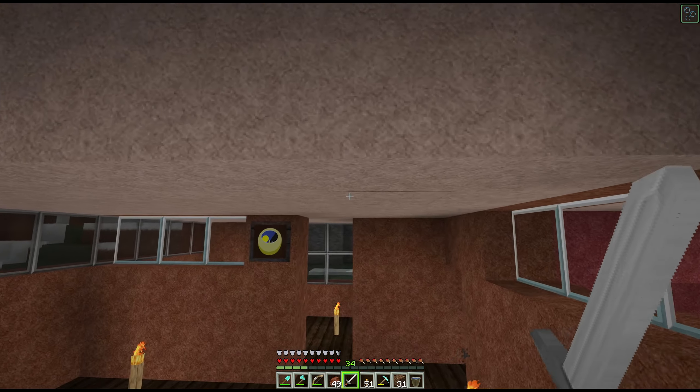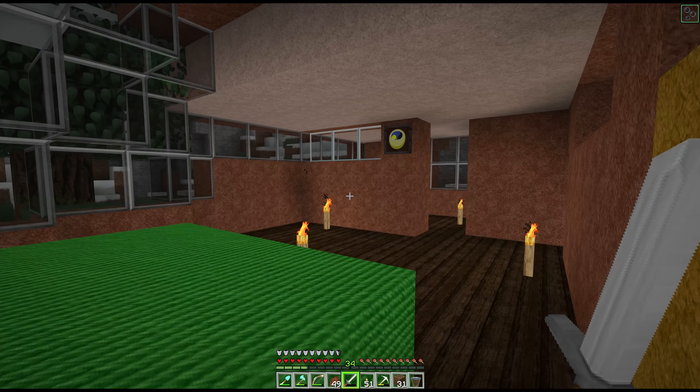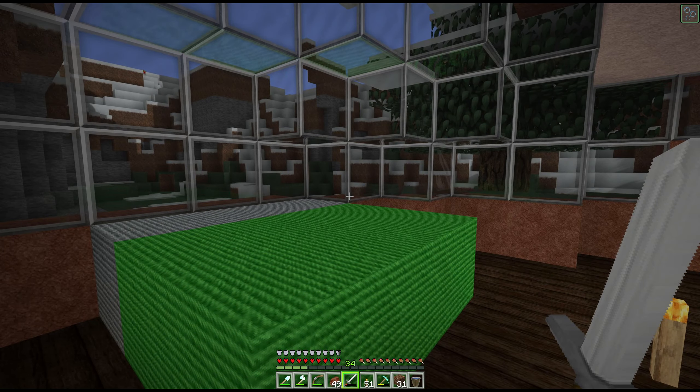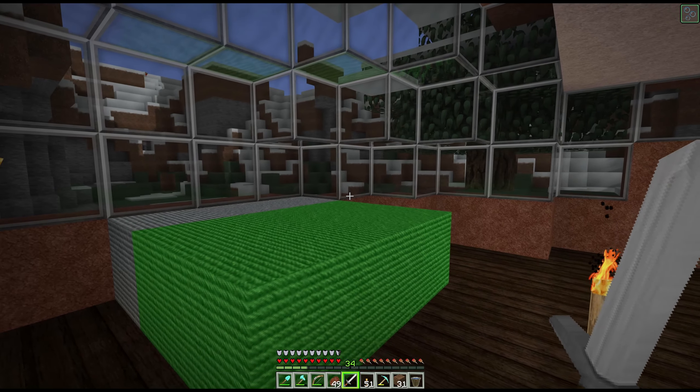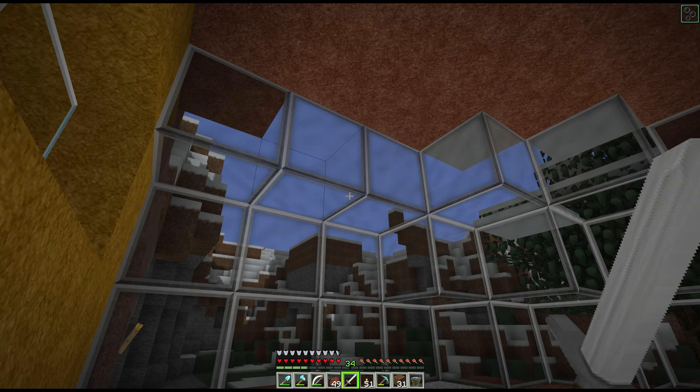Here we go, we're inside our mountain house and we're going to start by showing you the progress. We already did this room last time, and we already did this room - no changes here. But if you come down the hallway, I did some changes here. I put in a refrigerator using chiseled red sandstone. I went through a whole bunch of different options and decided to go with this.